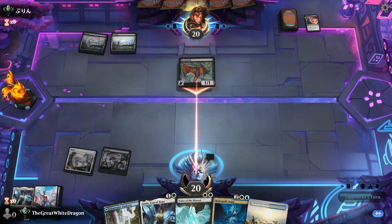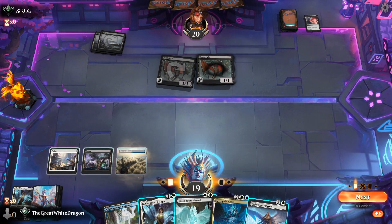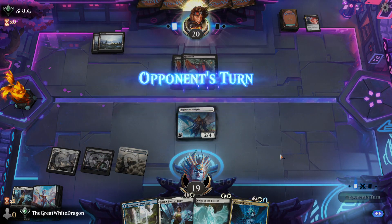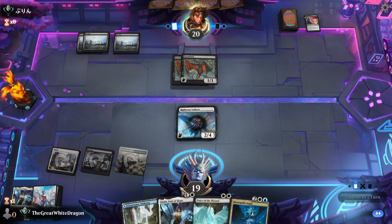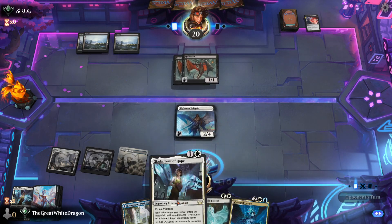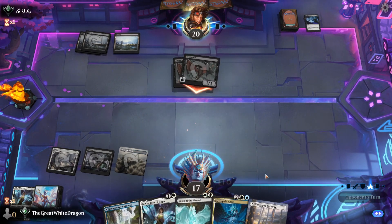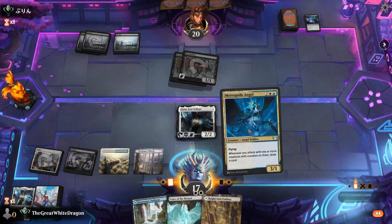Okay, that didn't happen but it is what it is. Thinking about whether to sack Righteous Valkyrie or Voice of the Blessed — I drew a card on each one, good stuff. We're getting a little land-flooded but honestly for our deck is that even a really bad thing?